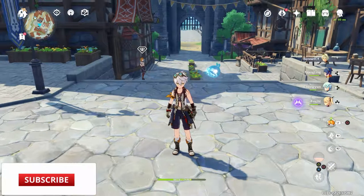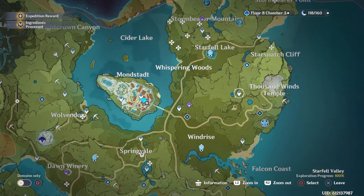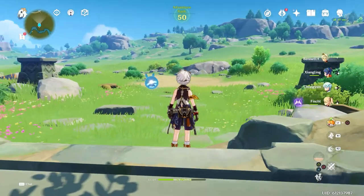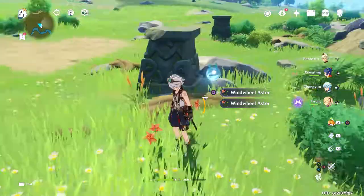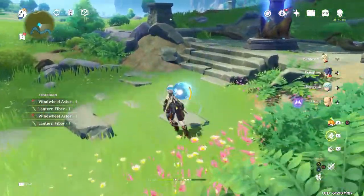Alright guys, let's start off with the prime spot here in Liyue where you can gather your local specialties. One tip is that you can head to all the different Anemo statues here in Mondstadt. What tends to happen is that you can find a lot of Windwheel Aster — so wherever you teleport to at the statues in Mondstadt, you will be able to find the Windwheel Aster. So let's go ahead and gather that.